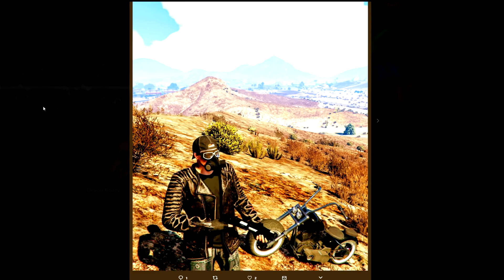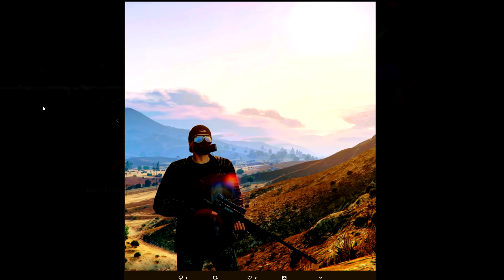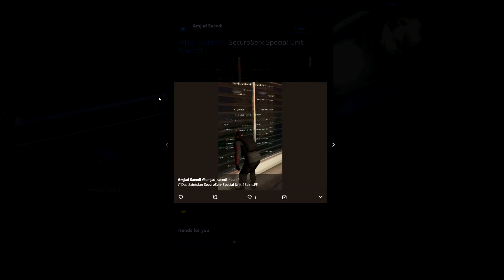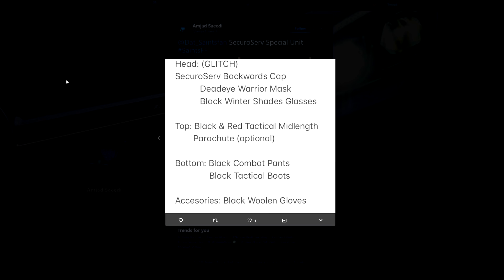Then we have Devon with an apocalyptic biker outfit — it's kind of a regular biker outfit; I guess the only truly apocalyptic part is the rebreather. This is everything you need: worn black shirt and some other stuff, but it does look cool. Then we have Amjad with the Securo Serve Special Unit. It almost looks like a villain outfit but I like the black and red color scheme, which fits with Securo Serve colors. You'll need to do a glitch to get the head part working.